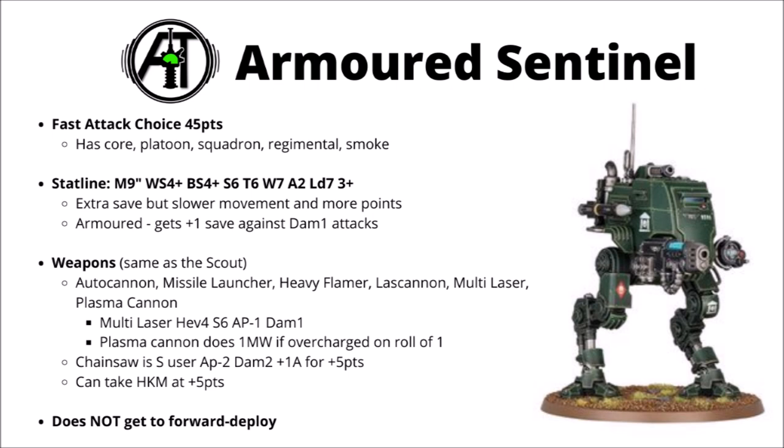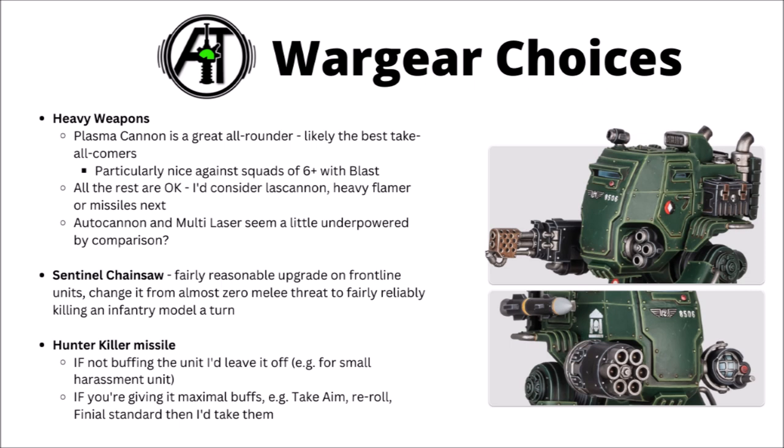Wargear-wise, it's basically the same as the Scout Sentinel — any of the heavy weapons for free, plus the chainsaw and the hunter-killer missile for 5 points each. For wargear choices, I feel like for the heavy weapons the Plasma Cannon is just a little bit over the other choices right now.